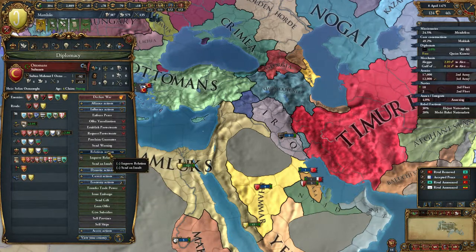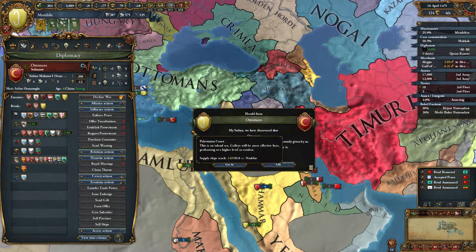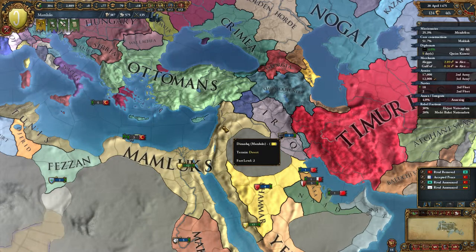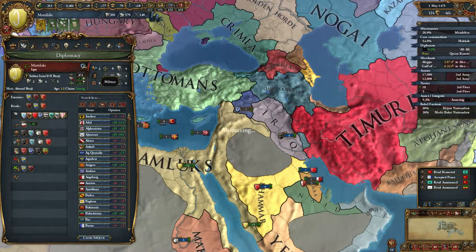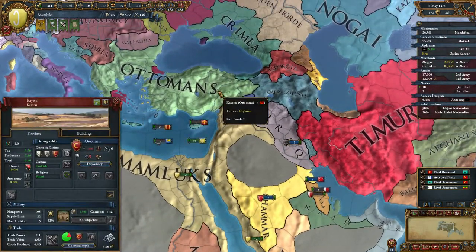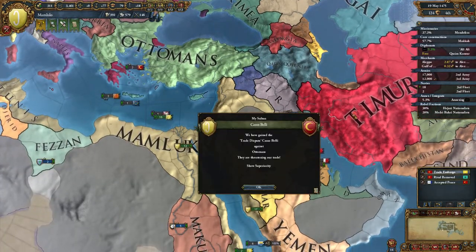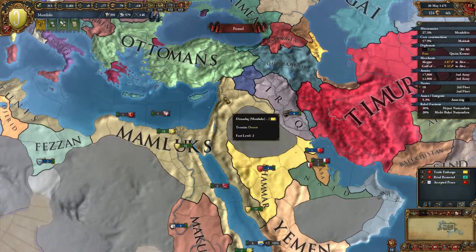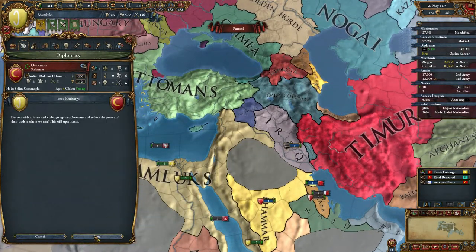Do we have a Break Royal Ties option? Yep. So we're 4 out of 4 — no longer wasting diplo points with that. Crimea, Tlansan, and Tavaristan. We have a trade dispute against the Ottomans; they have embargoed us, so we throw an embargo back.